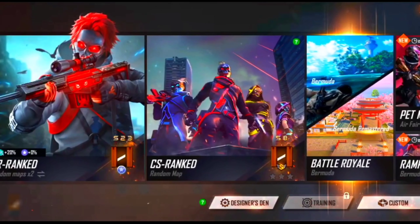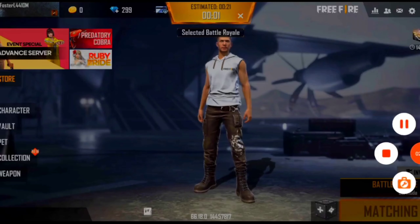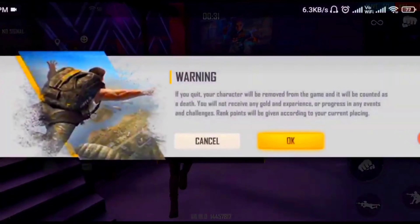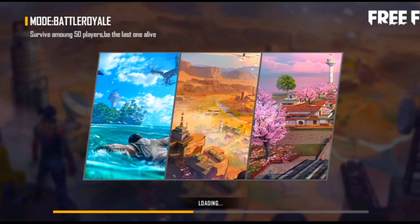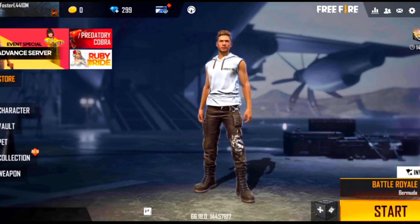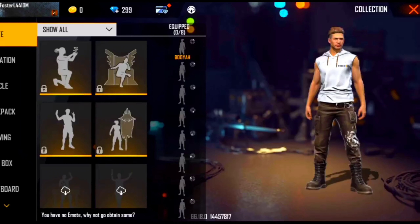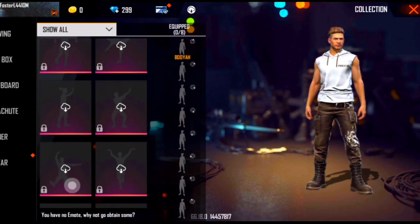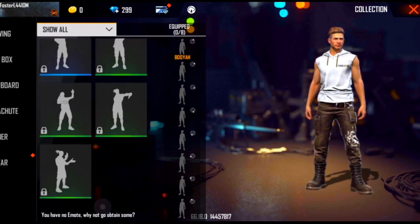Now, here we are in the boxing ground. We are talking about the game and we know how we can have it. Now we are having it — this is the place where you can get a new place.